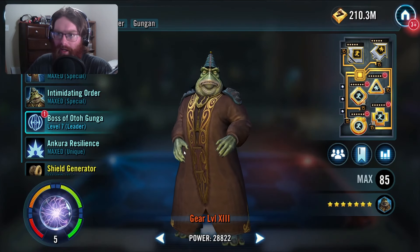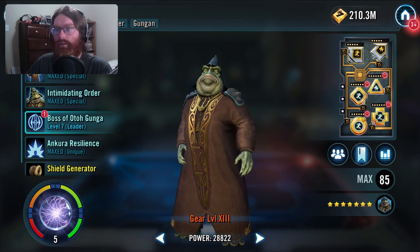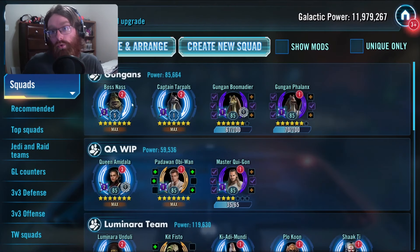Mostly because having to buy six characters' worth of shards is expensive. But let's talk about just the Gungans as a whole first.